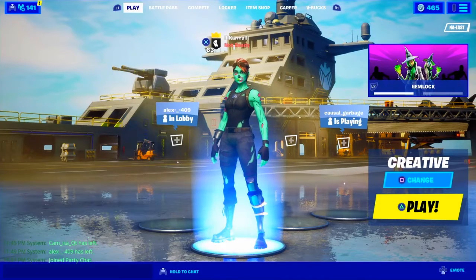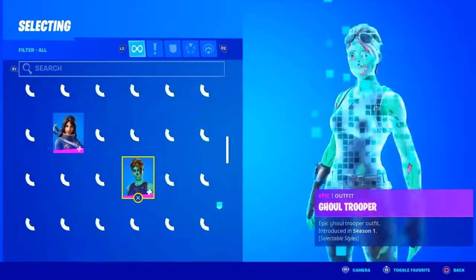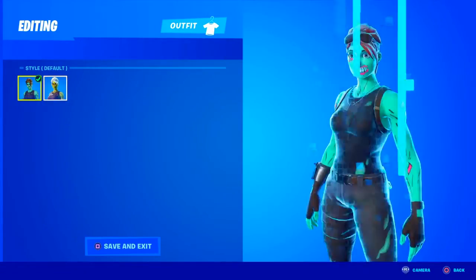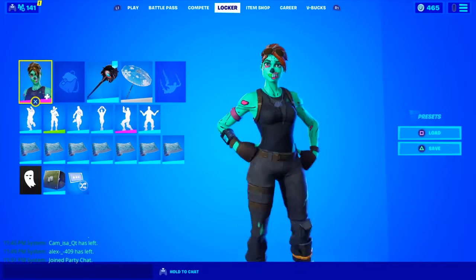What's up boys, today I'm gonna be showing you guys how to get the blue gold trooper. It's not an actual edit style — if you go to the skin and try to install it, you can't actually get a blue variant. But it makes the green on the skin blue. It's pretty sick.